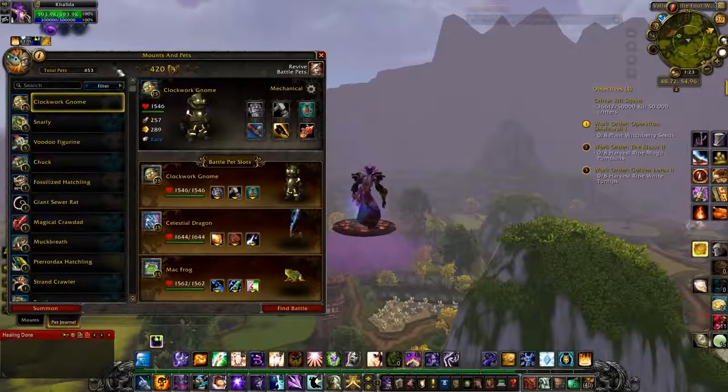Some of them we will have covered before because they come in drops from specific professions, so try to power through it pretty quickly. The first one is the Clockwork Gnome, and you get it from archaeology — it's a Dwarf one. So you get it from doing any of the Dwarf archaeology digs.